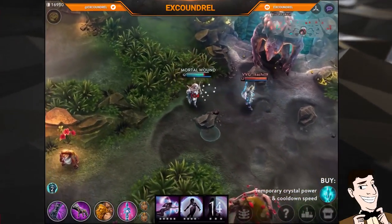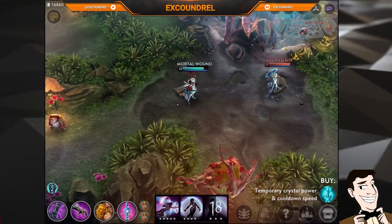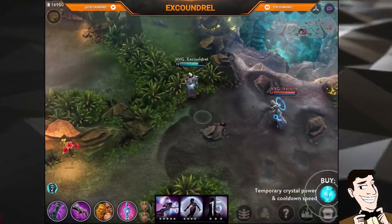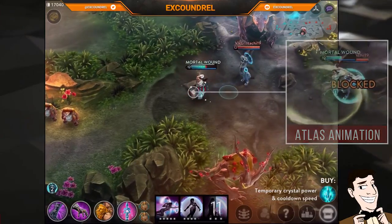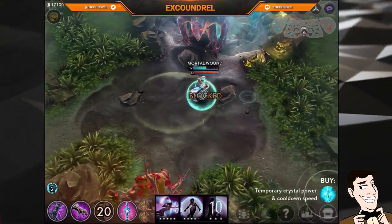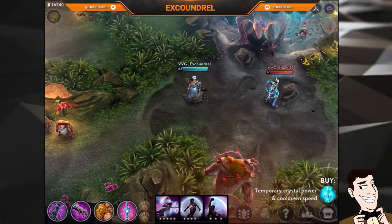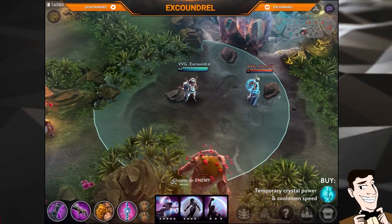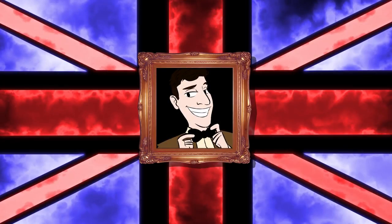Let's talk about blocking items — specifically Atlas Pauldrons and Nullwave Gauntlet. Atlas Pauldrons have a wind-up animation about a second long: as you move towards your target, a gold-brown swirl will appear around the captain, and you can block during that swirl to block the activation. With Nullwave Gauntlet, you can either block as the projectile hits you, or wait about half a second after it hits and then block to nullify the item silence.